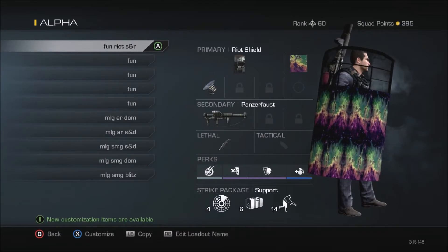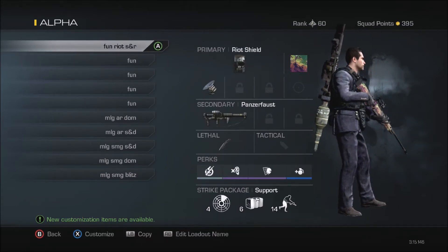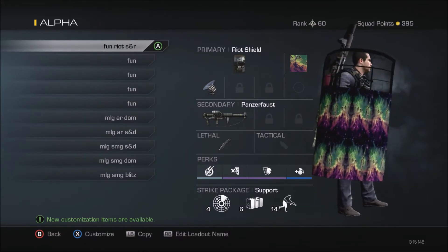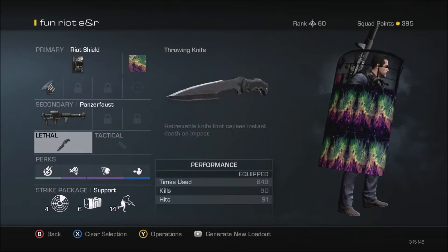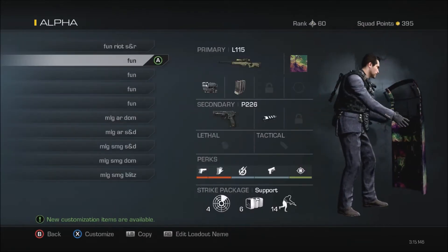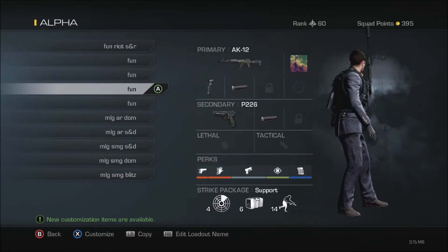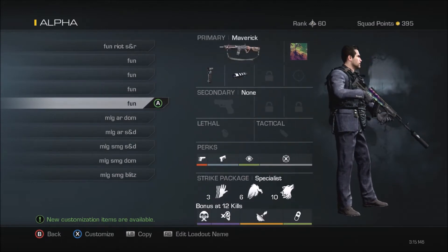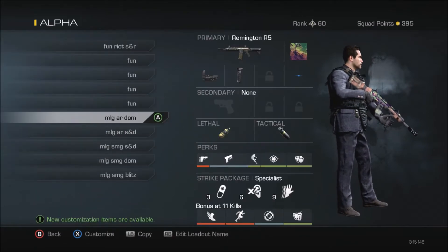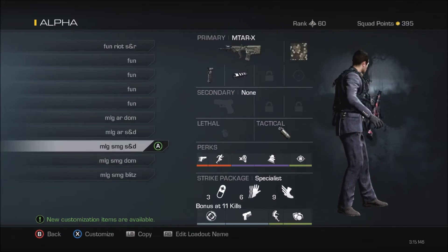So this is my first guy — this is just stuff that I have actually messed around with. I don't know how I got three kills: one with the Panzerfaust and two with the throwing knife. These are just like fun classes. This gun actually has a really long two-shot kill range, especially with that sight. It's really good. I've also got some competitive classes that I use sometimes.